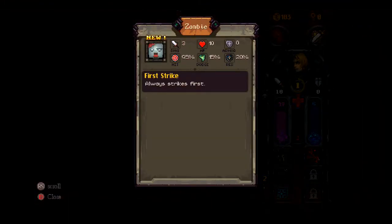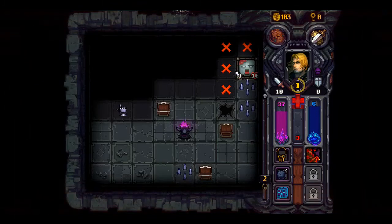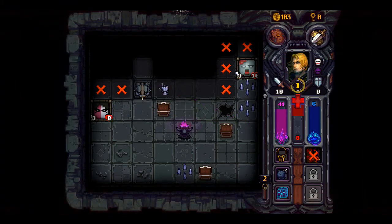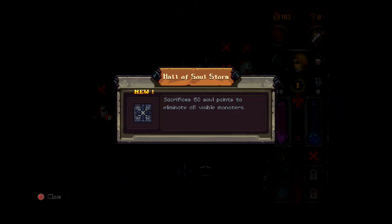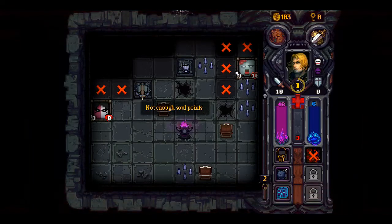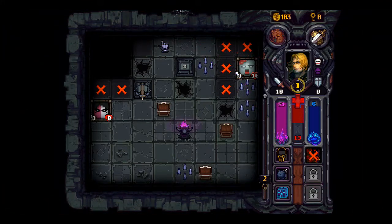A zombie — this is no good. This really is no good. We were gonna die. Sacrifice — dammit, we don't have enough soul points. That was a good one as well. We got lots of health back.